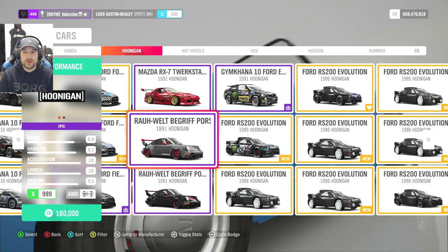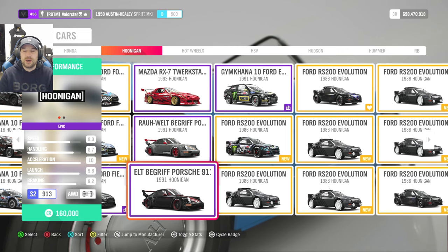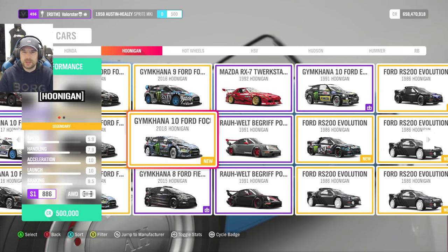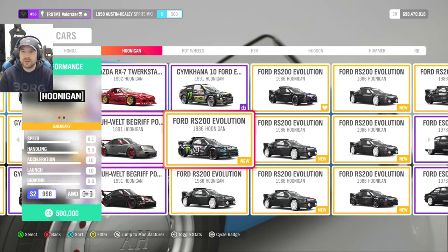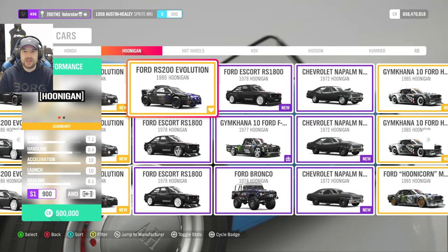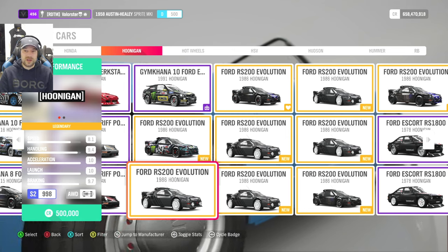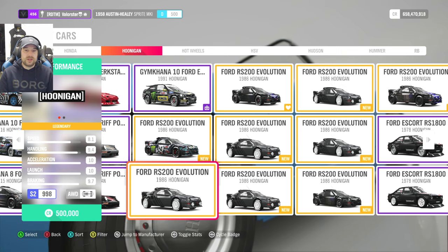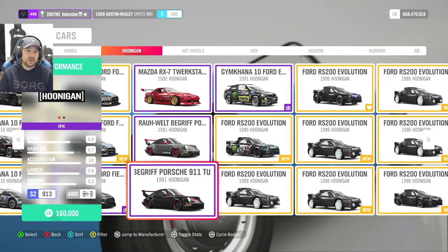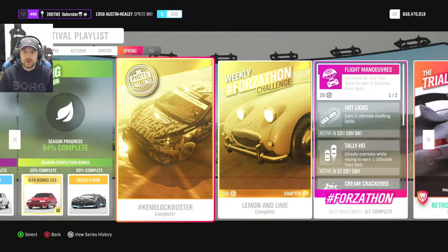The best Hoonigan is the RS200 — I took that one — but the Escort is also a very good car because it's a dirt event. The Porsche is also a good car. I can't remember exactly how you win the boys car, but maybe somebody can put it in the comments. If you have problems with it, it's a fast dirt race — just lower the PI of the Hoonigan or the Porsche so the AI drivers will have a lower PI and drive slower. That advice has always worked in this game.